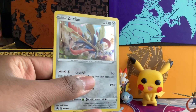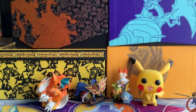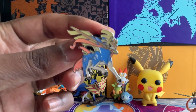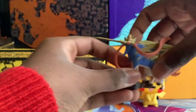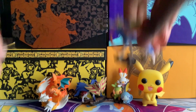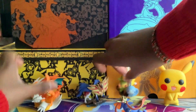This is the promo — the Zacian promo. I really like the artwork on this card. And here's the pin. And this is the figure — this is also a really nice figure. I think I'll put it with the other figures.